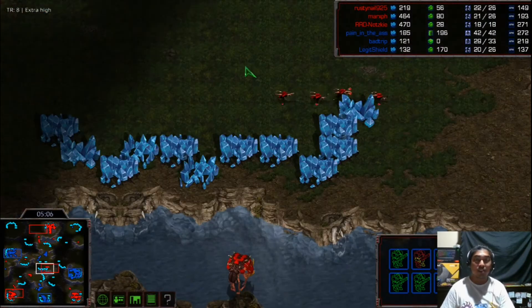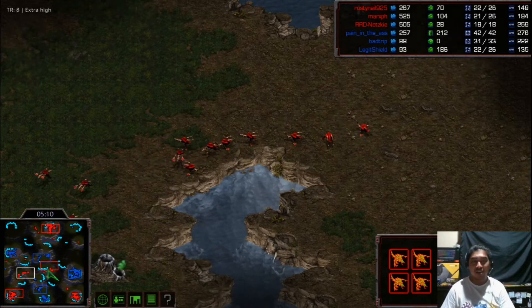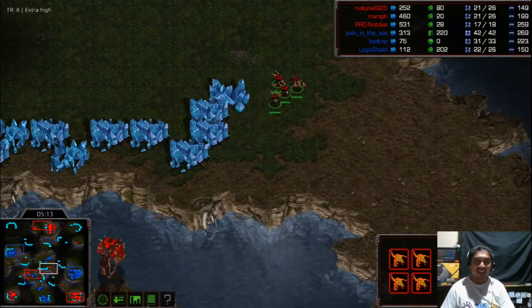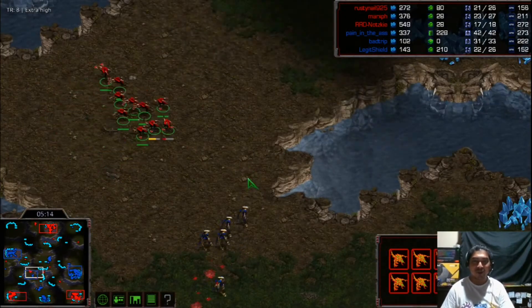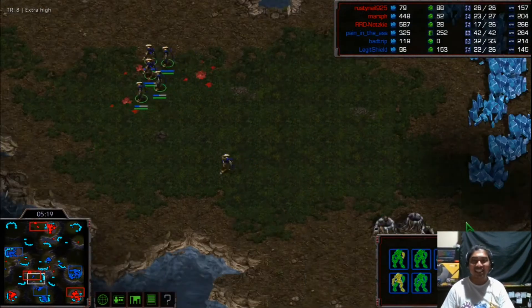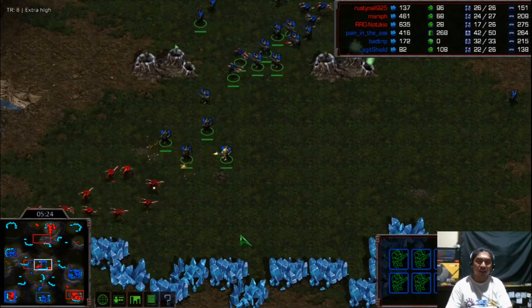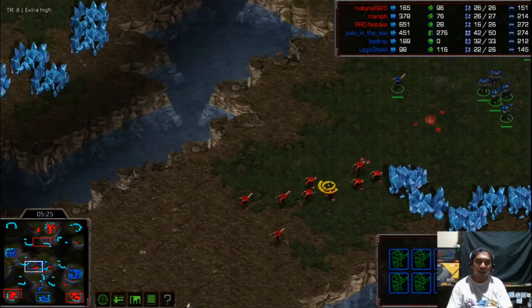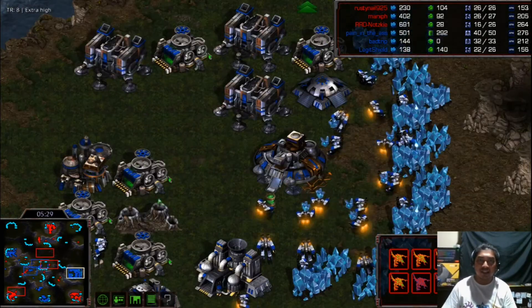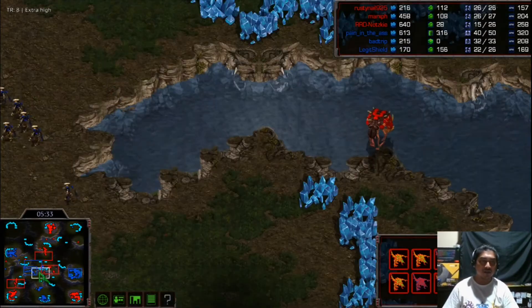Zergs from the 7 o'clock and 5 o'clock positions don't know where to go. They're still undecided — they do not know where to push because Mr. Badrip is playing good with the six Zealot play, holding strong. Now going for the sandwich — the red Zerglings are in trouble. I think Zergling speed is already researched for this red Zerg.